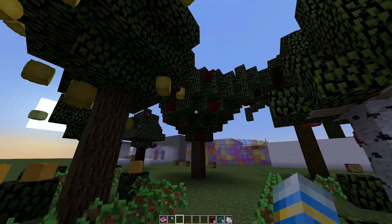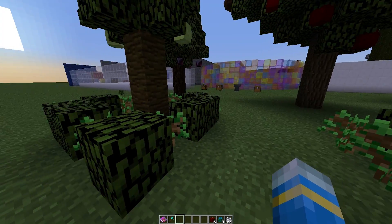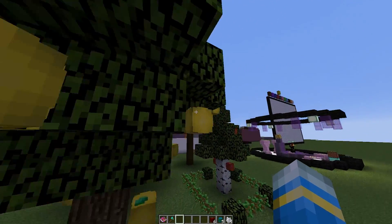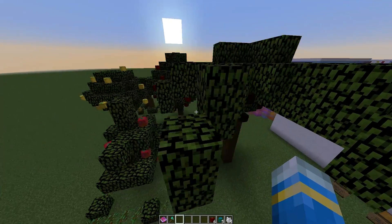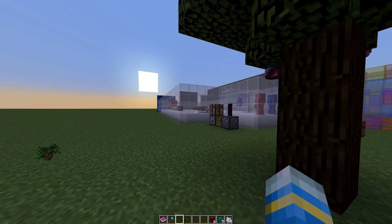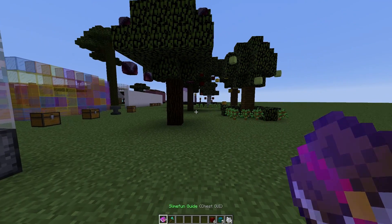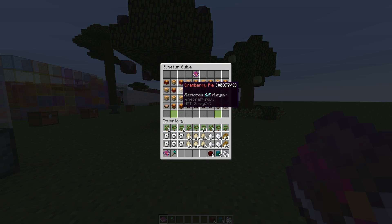We have pomegranates, cherry, lemon, lime, plums, blueberries, strawberries, coconuts — there's a large coconut tree over here — and many more. Once you harvest these trees you can make various different drinks and foods.